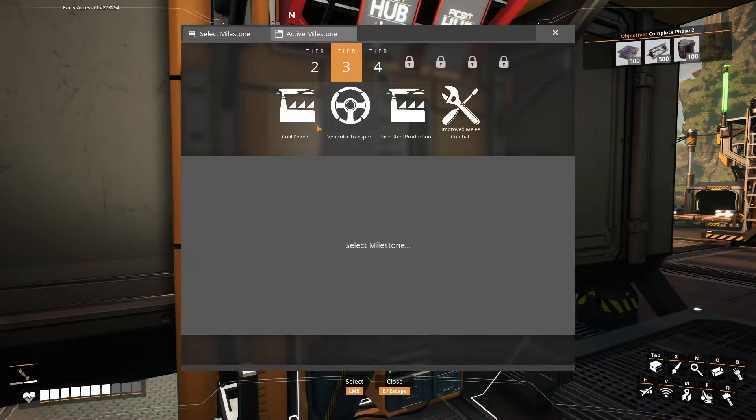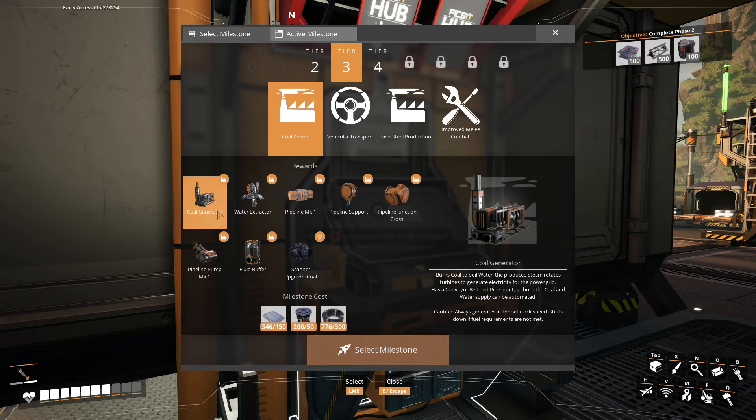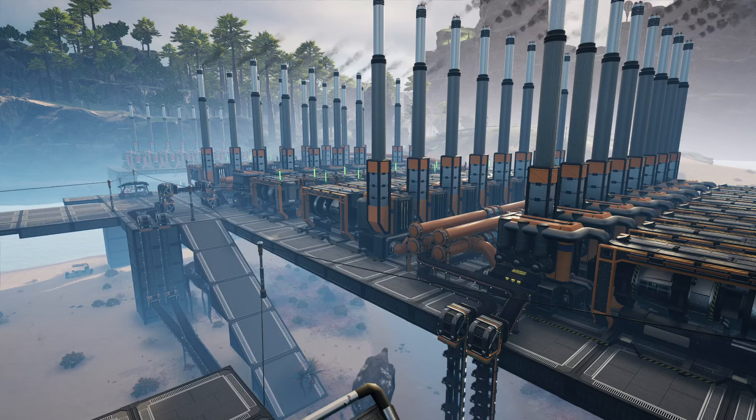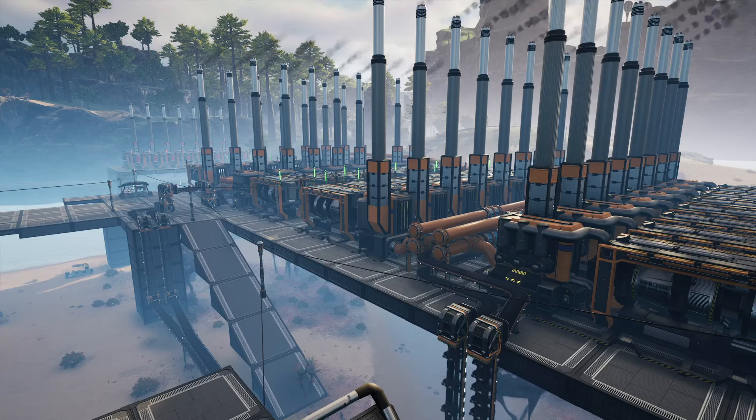So we check out our new tier list — we have coal power, which is going to be our first set of automated power. We can decide whether we're going to build a massive coal plant that will run everything for a while, because it's going to be a long time before we actually get to fuel production. This is pretty much going to be our go-to power solution for the next several hours of this game.